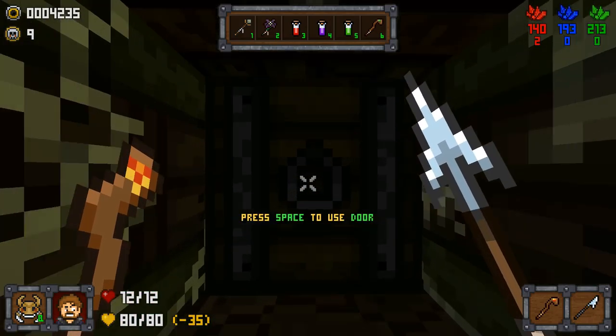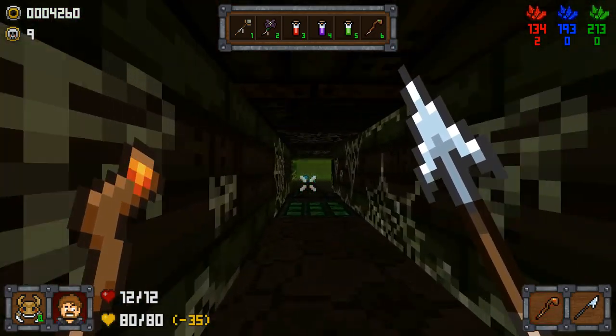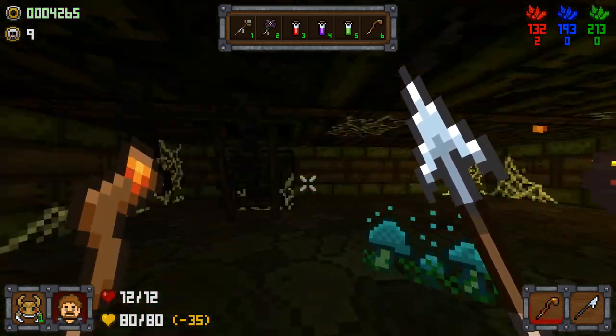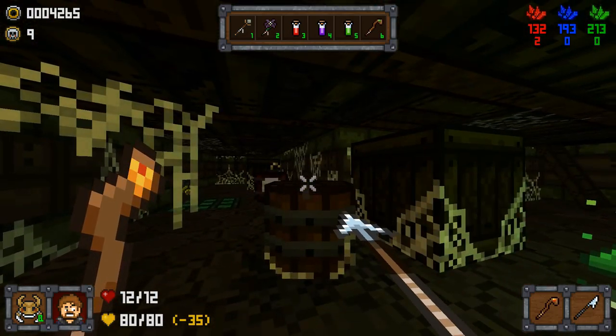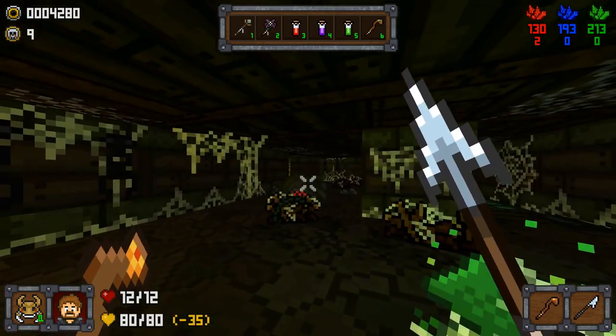I don't think I'm going to go back through that poison zone just for that one — well, it might be a secret door. Got the squishy bug that way.